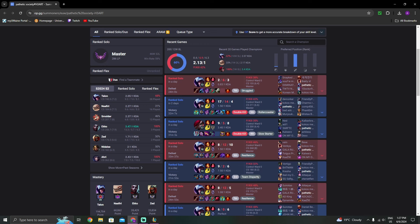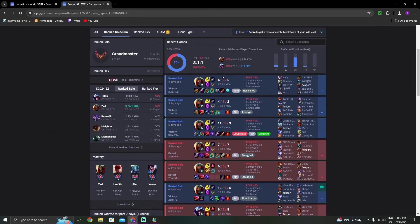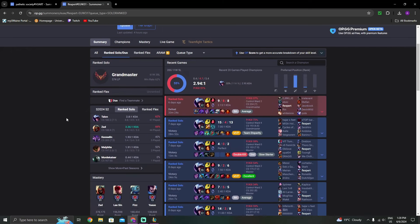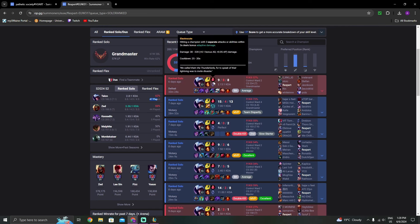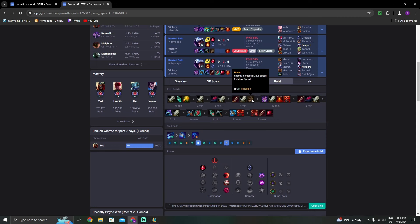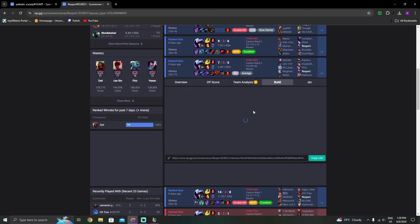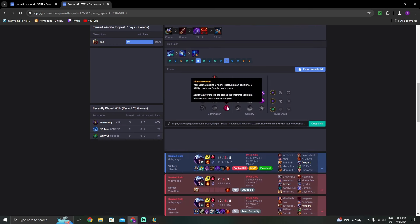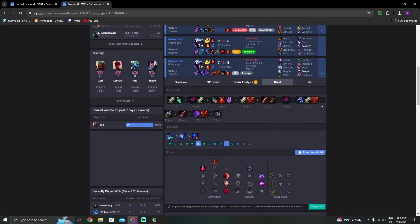The second OP.GG is an EU West Grandmaster player with a 62% win rate on Talon across 47 games this split. He also goes Electrocute with Sorcery secondary — same as Lurkis. However, unlike Lurkis, he does not rush tier-two boots. He finishes his first item, then builds tier-two boots. He consistently goes Opportunity as his first item, and takes Ultimate Hunter, Absolute Focus, and Nimbus Cloak.